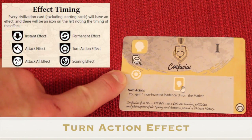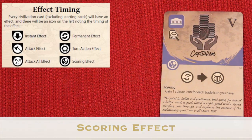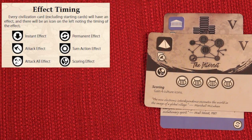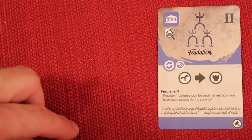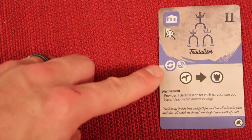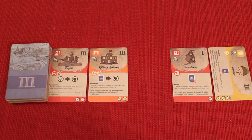Cards with a gear icon let you use their effect as your turn action. Cards with the scoring icon resolve only at end of game — for example, gaining one culture icon for each trade icon you have. Some cards have a scoring icon with a line through it, meaning they are deactivated during scoring as stated in their text. Those are all the possible actions — you only do one per turn before moving to the cleanup phase.